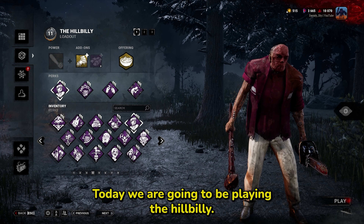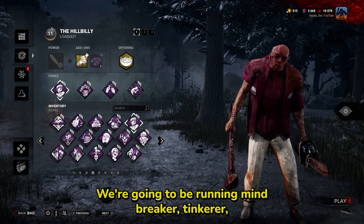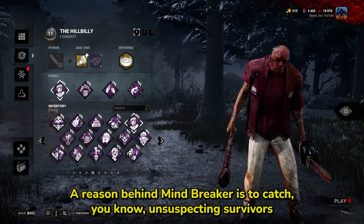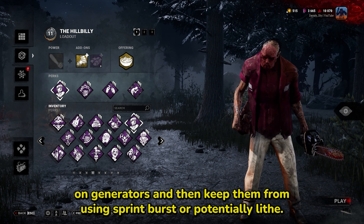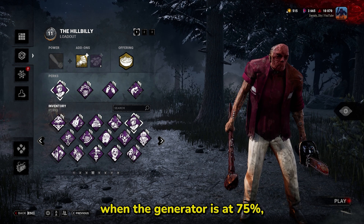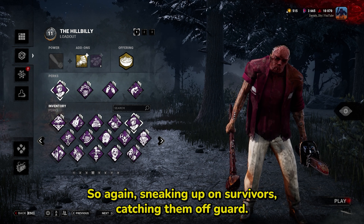What's going on guys, today we are going to be playing the Hillbilly, doing a stealth build. We're running Mindbreaker, Tinkerer, Corrupt Intervention, and Hex Plaything. The reason behind Mindbreaker is to catch unsuspecting survivors on generators and then keep them from using sprint burst, or potentially Life. Tinkerer gives us a notification when a generator is at 75% and grants us the undetectable status effect, so again sneaking up on survivors.